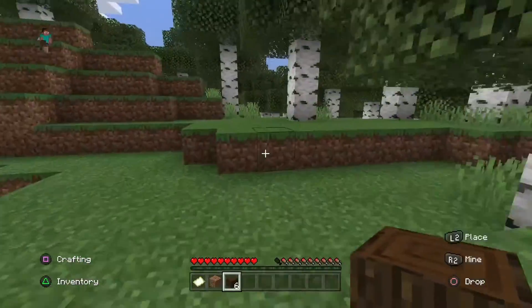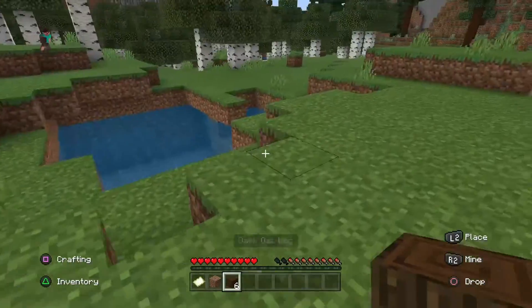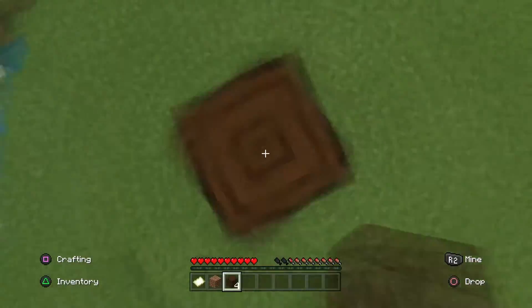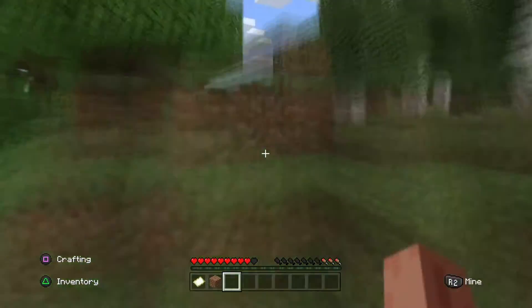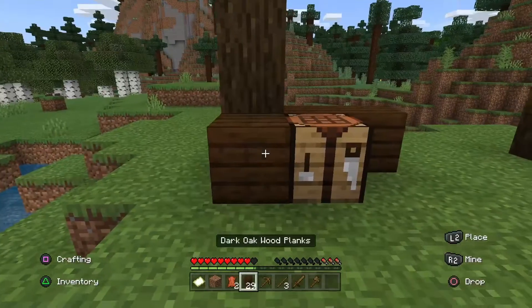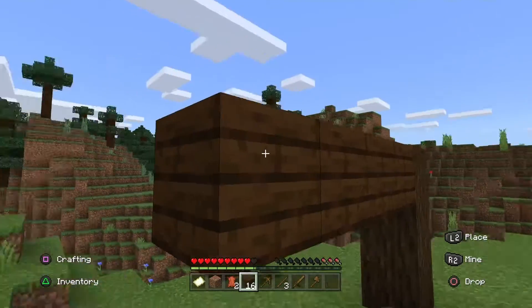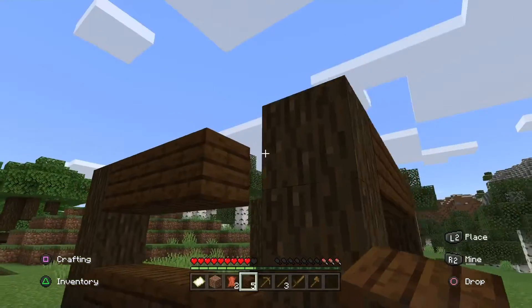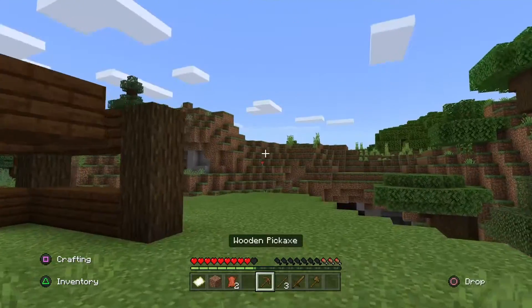We have enough wood for a starter house. Let's build a house right next to this really weird spawn area. The average start. As you can see, I am currently dying of hunger. This is normal mode I think, so I can't die from this, but I cannot sprint and that triggers people sometimes.